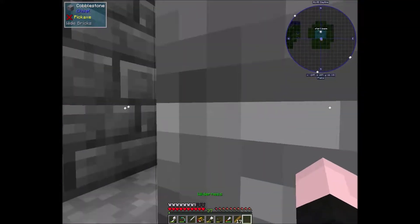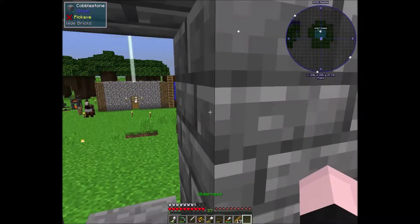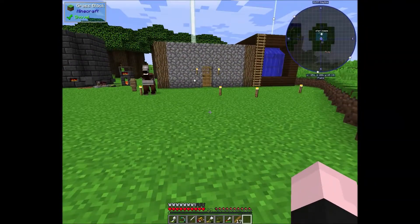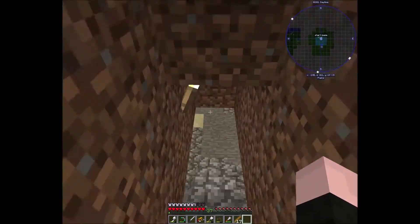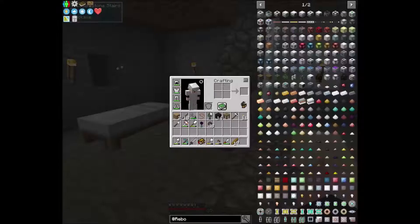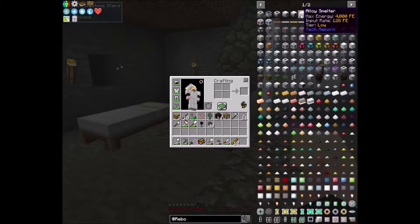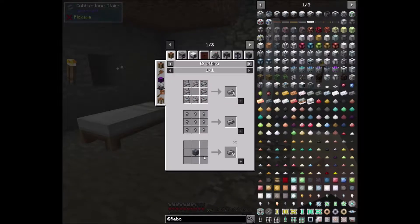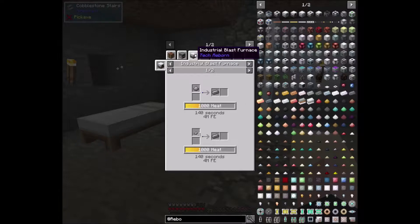I did actually build a small building out here. The purpose behind this building is just to store Tech Reborn stuff down here, because this is going to take up a lot of space. And if I remember correctly, we were trying to get the industrial grinder, but we need the steel ingots to do that. I wonder how do you make an industrial blast furnace? Industrial grinder, compressor — I kind of just ran into a lot of issues with this.